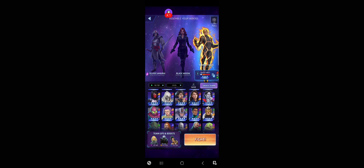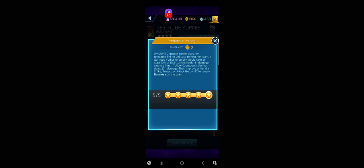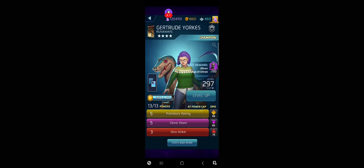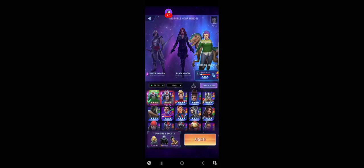Wait a minute — Gertrude says something interesting here. Gertrude: if York's or an ally would take at least 10% of their current health in damage, Samurai puts himself in the line of fire a lot. Pay a one-turn yellow countdown that deals damage, then improve a friendly strike, protect, or attack tile by 147 for every Runaway on the team. She'd improve a tile by 147 because she's the only Runaway. She'd deal a little damage, but I don't know if that's enough to really be worth putting her in. The purple's nice — it's a lot better than Widow's really. But I don't know if that's really worth it. It's a fun idea, but that's all it is.